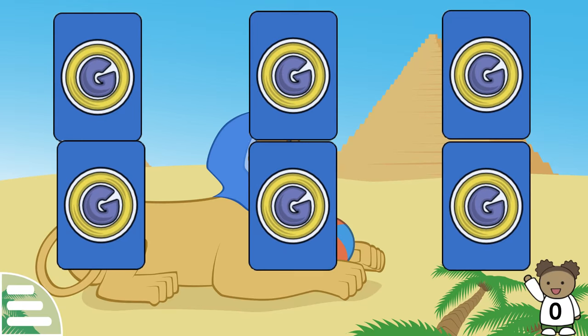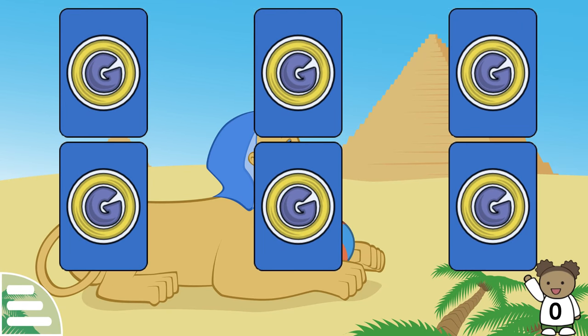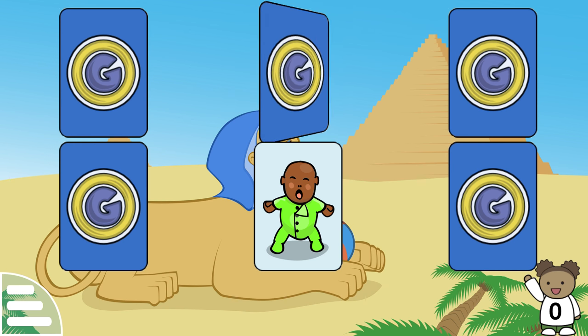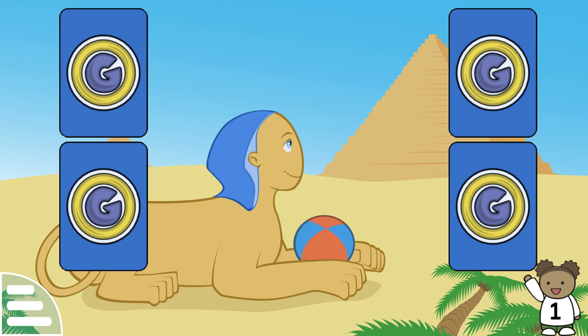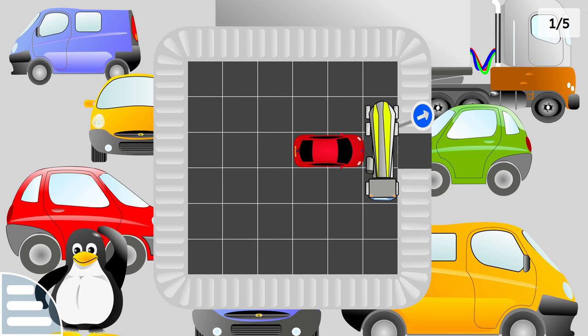Click on a card and find its double. Slide the cards to make a space so that the red card can move.